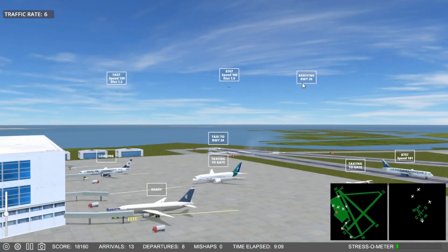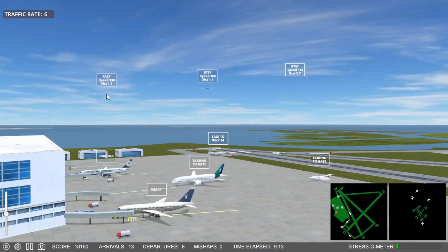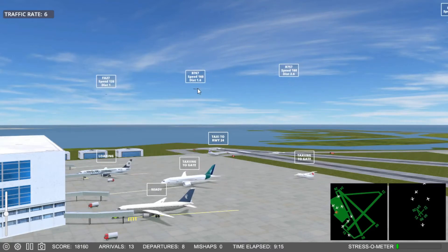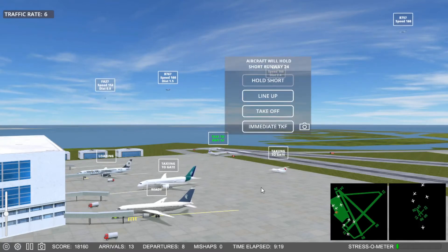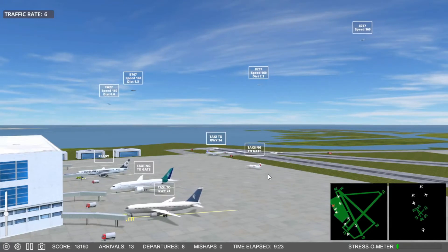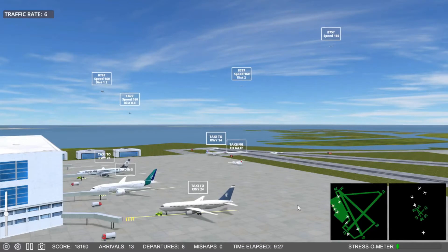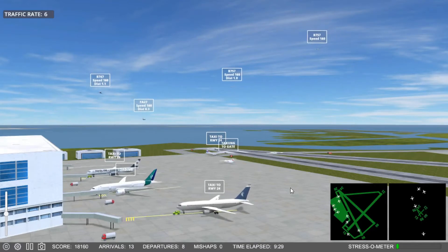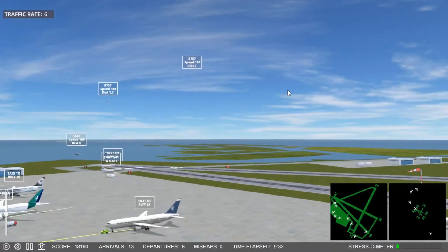Future Jet 7-5-4 request taxi. Future Jet 5-5-5, speed up. Copper Flight 5-0-5 request taxi. Future Jet 7-5-4 on the pushback. Copper Flight 5-0-5 on the pushback. We have a lot of planes here.